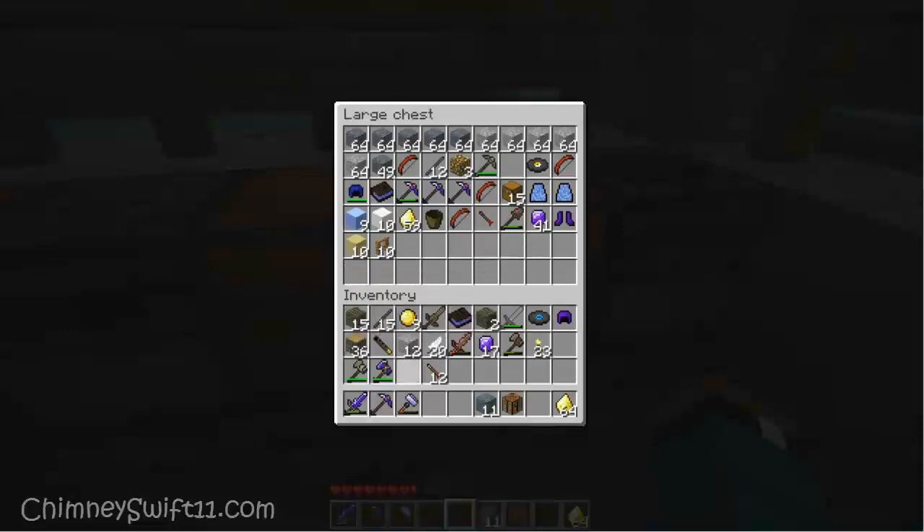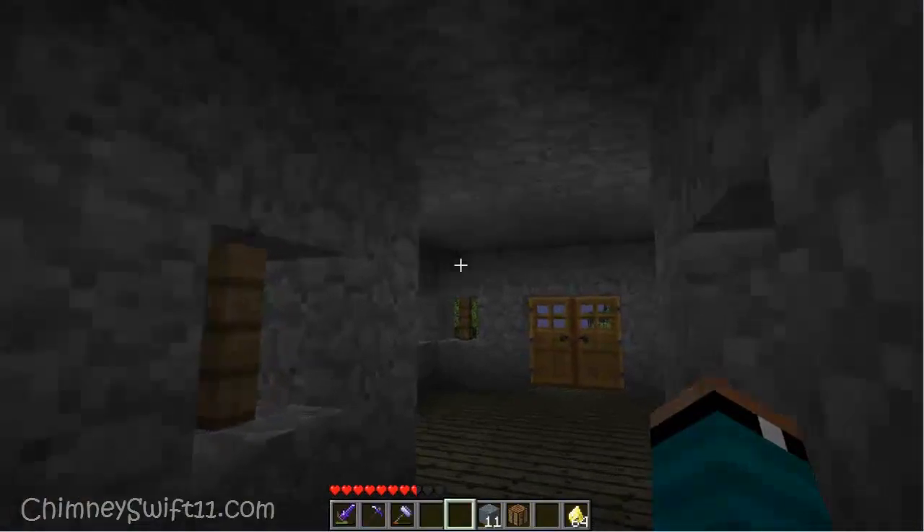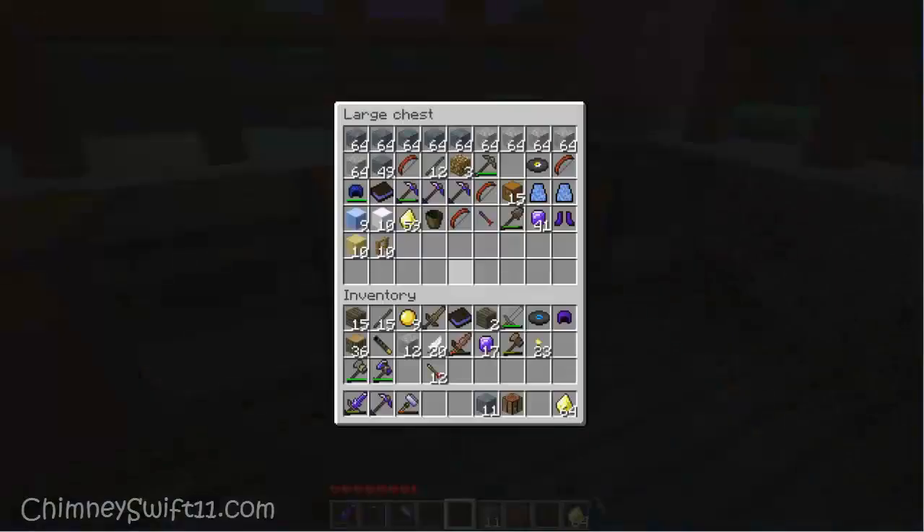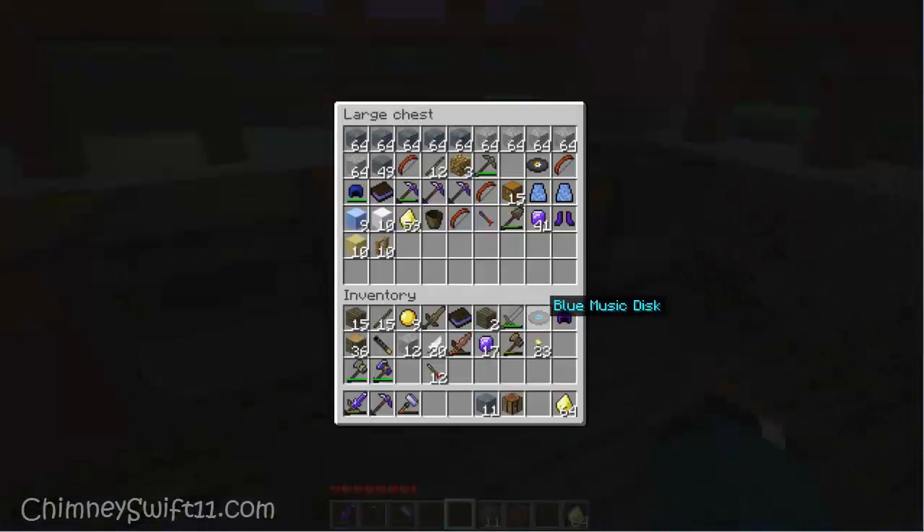I tried to use inventory edit on this world one time and it didn't work. Dang it. Well, I promise I will play the blue music disc for you guys. And if I don't, you all can yell at me. Basically, you guys, that is how you craft golden darts, the dart shooter, and enchant things.